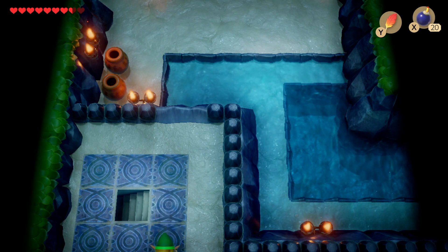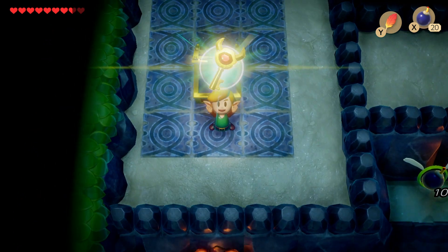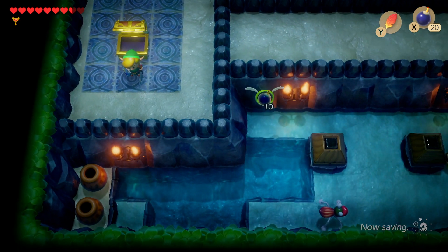And that will get you into this area, and this is where you'll find the Nightmare Key. So as soon as you open the chest — there it is. That's everything you need to know about how to get the Nightmare Key in Level 4, Angler's Tunnel.